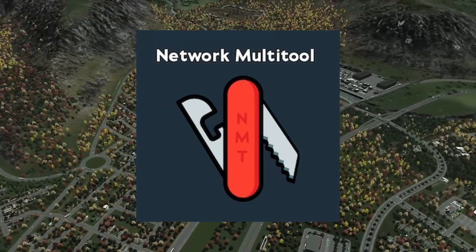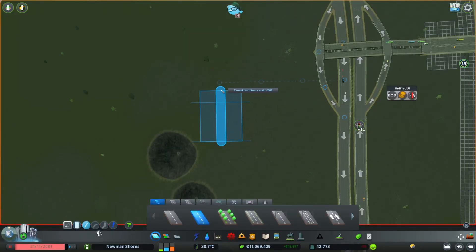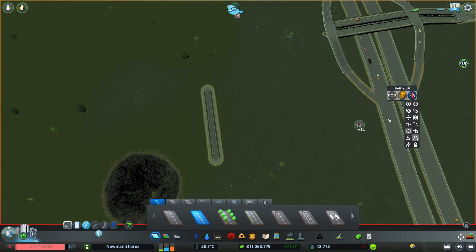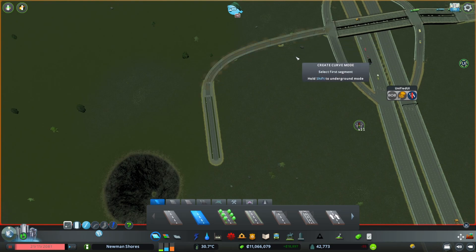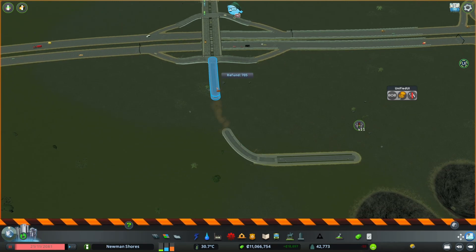Network Multitool takes some of the features of Move It — specifically around roads and networks — and makes them amazing in this game. We showed a clip here of some of the things you can do, like making a perfectly curved road connecting two different roads together with just a couple of clicks. Check out some tutorials online for this mod as well. It would be really nice if it was part of vanilla City Skylines, but it's definitely an essential mod in the way I play.